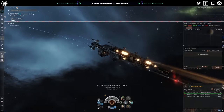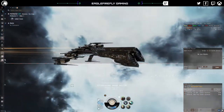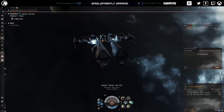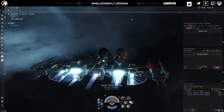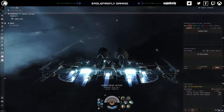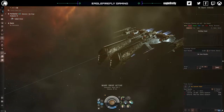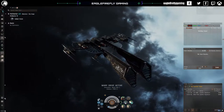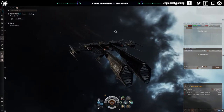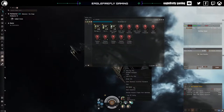I do like to run the Wolf — it's one of the punchier assault frigates. I always struggle with the other assault frigates, but apart from the Retribution, which has really good DPS and damage output, this is the only other one I can fly in the Abyss.